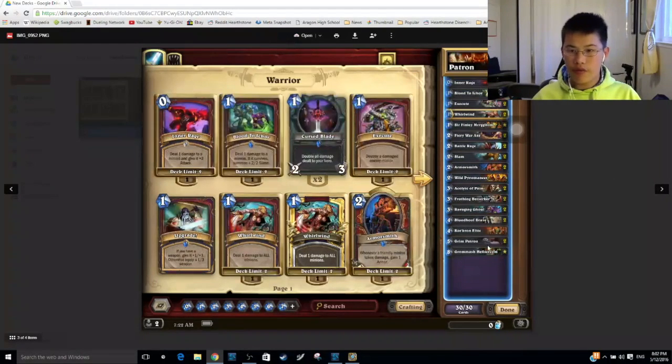And then we have Grim Patron Warrior. It does require getting Grim Patron — I believe that's the only adventure card — and Sir Finley Mrrgglton. Everything else is overall very solid. It's a very good deck against aggressive decks. One legendary once again. I believe the Midrange Shaman actually costs more than this deck, but Patron is also a very good deck to play and I do suggest playing this as well.